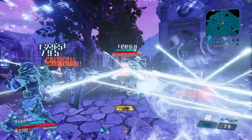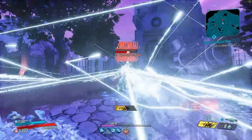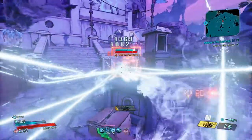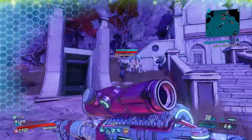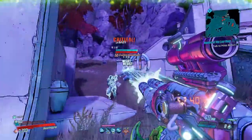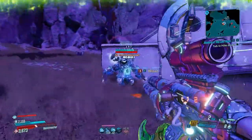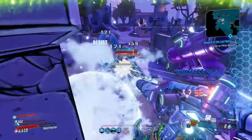Let me show you on this aggressive heavyweight. Look at the damage — finally froze him. He can't really do anything about it. If you have even the slightest bit of aim, just tap their heads. This guy's even resisting it — oh yeah, he's a frostbite heavyweight.